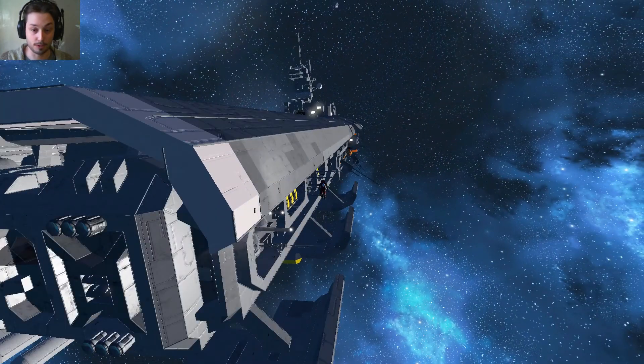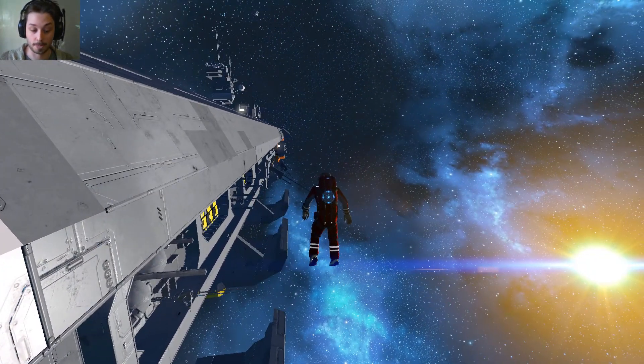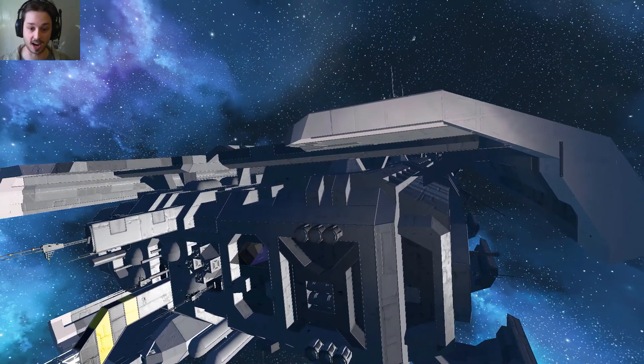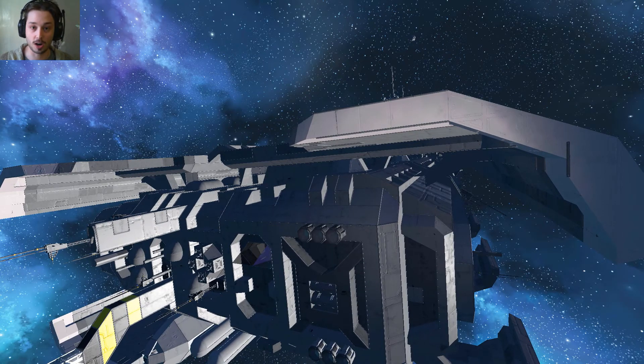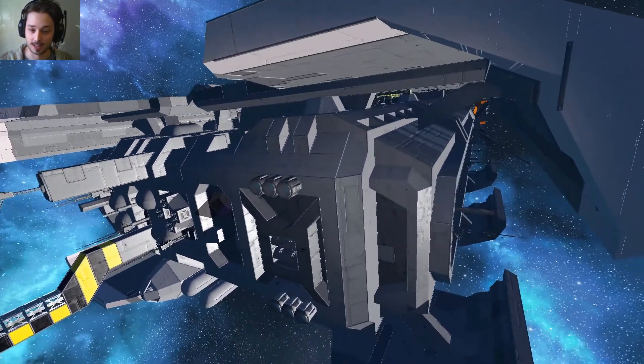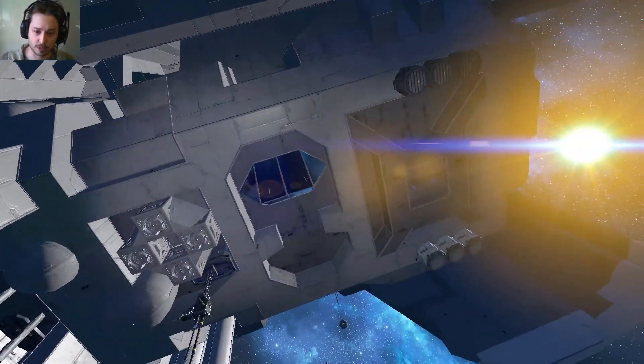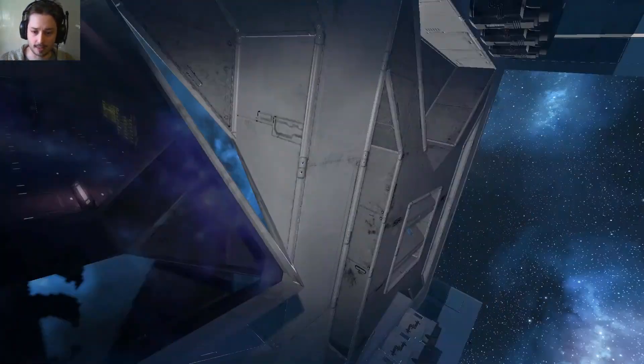I've looked around this ship a lot. There are just so many floors and so much to see that I haven't found everything. I can't even find where to drive this ship - it's that big. So around the front here, we have a very fancy thing. I believe that is where you drive. I might have to break in there later.